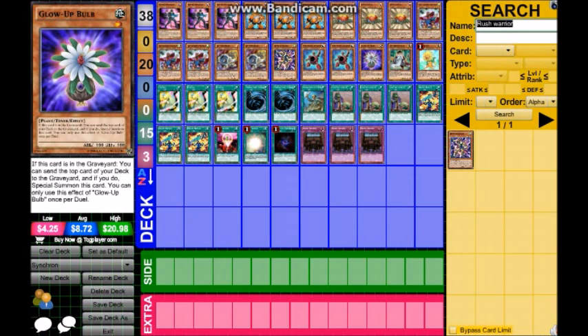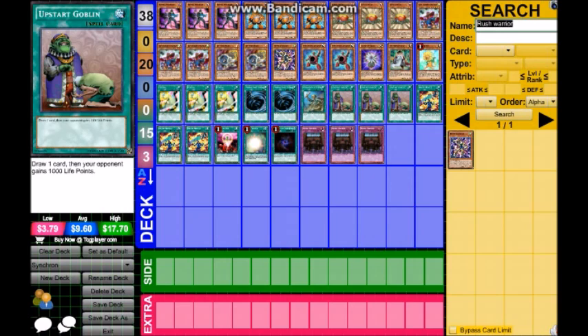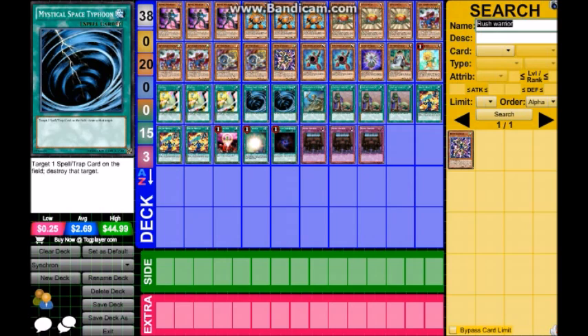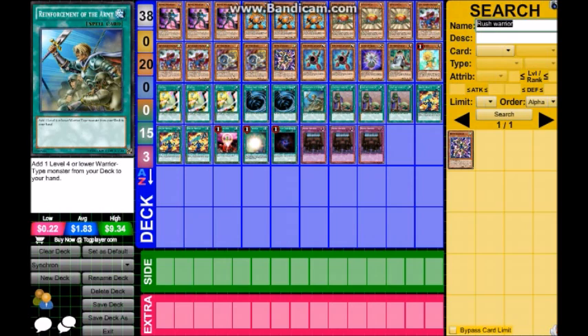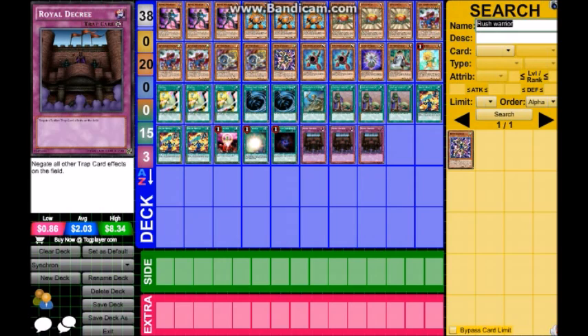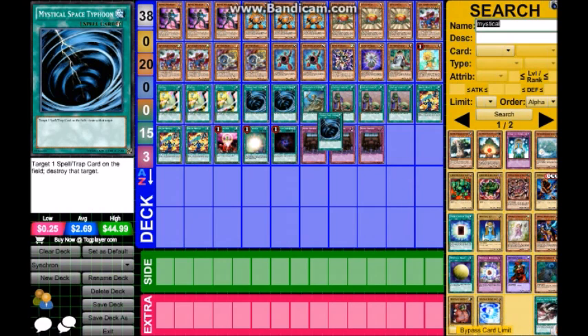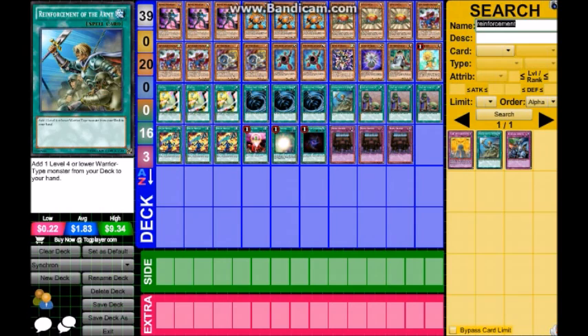Let me check what we have — Glow-Up Bulb, Mathematician, Mystical Space Typhoon. Looks like we have all the cards. We're just going to get one more Mystical Space Typhoon and one more Reinforcement of the Army. That is our main deck.